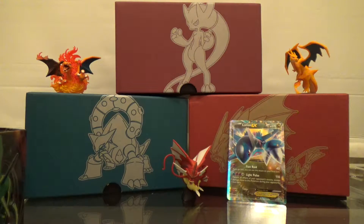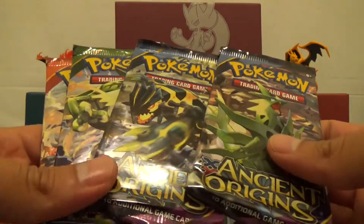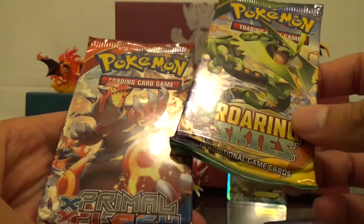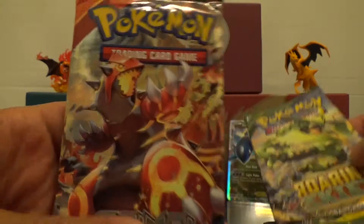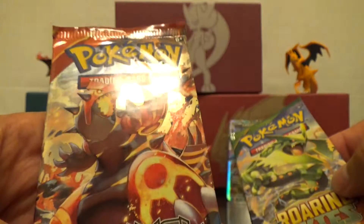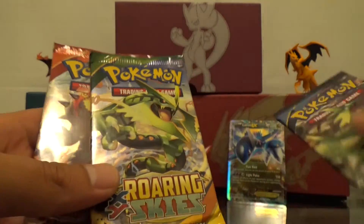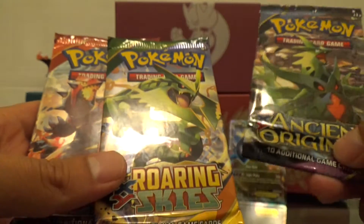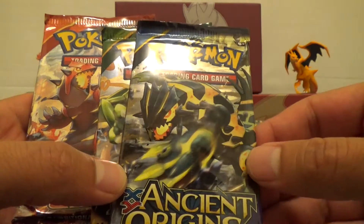Now let's see what packs we got. We have two Ancient Origins, a Roaring Skies, and then a Primal Clash — that looks badass with that Groudon on it. Rayquaza, one of my personal favorites, Tyranitar, and then a Primal Groudon. We will start with the Primal Clash pack.